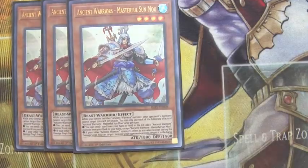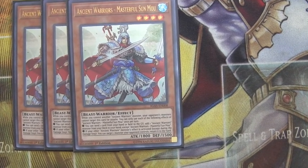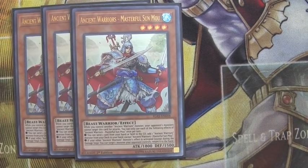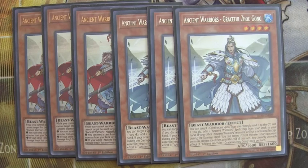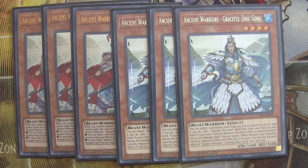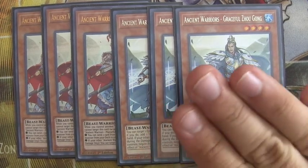Moving on to our Waters. We run a playset of Sonmu the Masterful — he allows you to add from your deck to your hand and can Compulse, returning a card to your opponent's hand, which is fantastic and works well with the new Link. We also run a playset of the Graceful. He's another attribute, allows you to send your continuous spells — something you want to do a lot — and lets you search your deck for missing pieces. It has potential effect negation as well. Great card, running three.